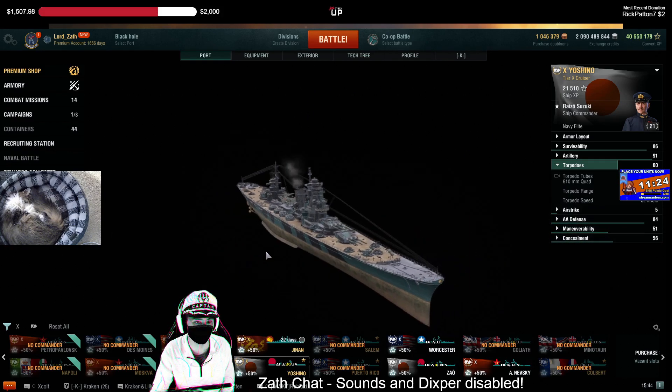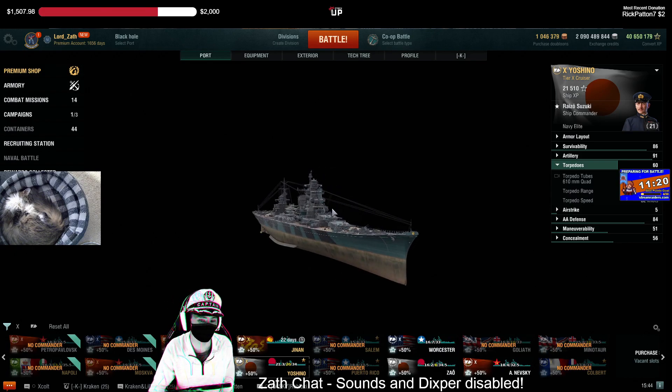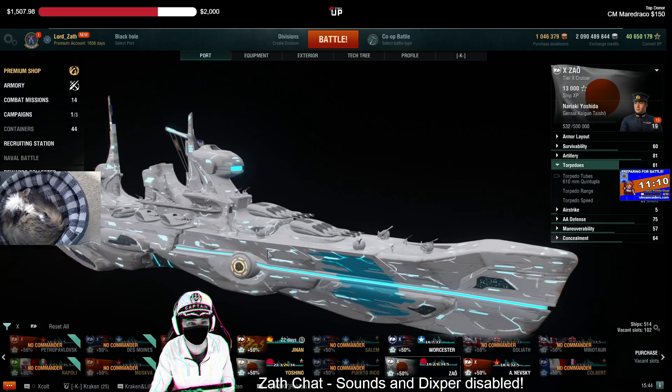Yoshino's got 20-kilometer torpedo range — I used to call them team-killing torps, but wargaming took away team damage. I think Yoshino working in tandem with a Zao could be a pretty strong kite-away flank pair.